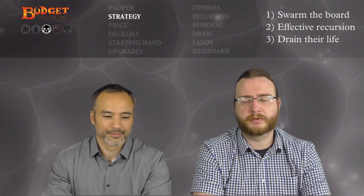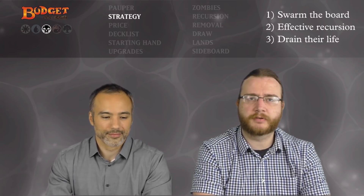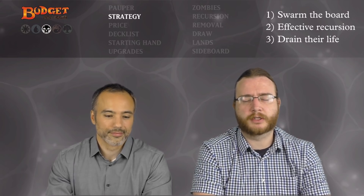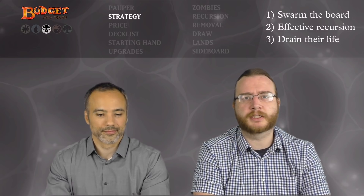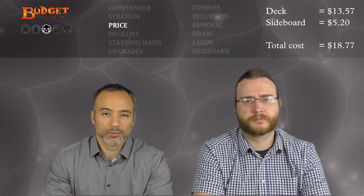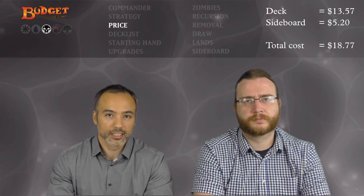So it's very basic. We're going to swarm the board with some cheap bodies early on. We don't care if they die because they already died once. We're going to gain some card advantage through some very effective recursion. And then finally, when they're really worn down, we're going to burn them out with stuff like Jampon Polluter and Grey Merchant of Asphodel. It's also a pretty affordable deck — the whole deck comes to about $13, with the sideboard a bit over $5, so together for just below $19 you can have this deck.